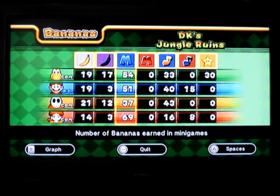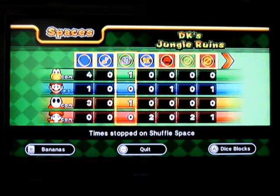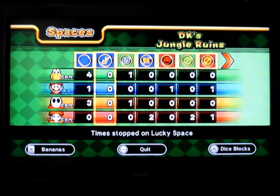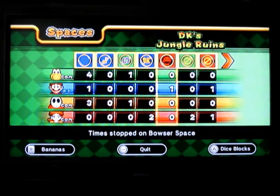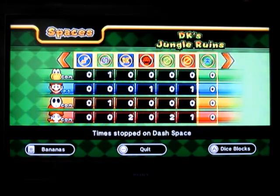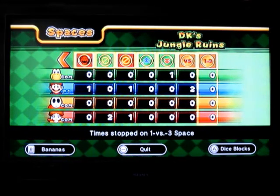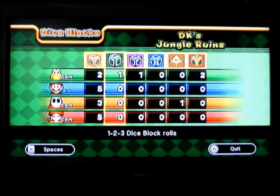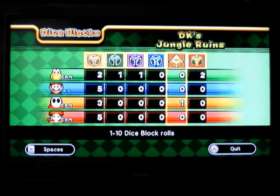There is no spin space on this board — there's just one Bowser space and two DK spaces. DK spaces are only on this board alone. There's only versus and one-versus-three minigames — there's no battle, there's no Bowser Jr., none of that. Dice Block Star — wow, it was Koopa. Koopa definitely did a lot today to win the game.